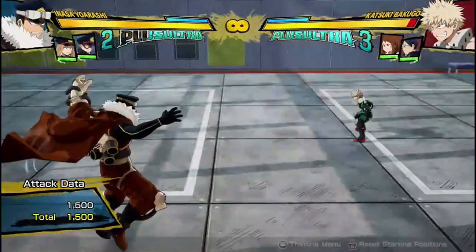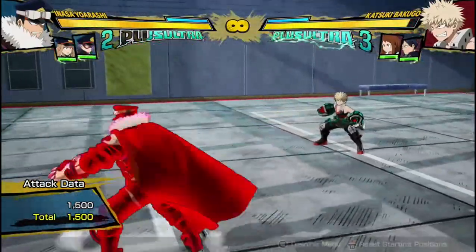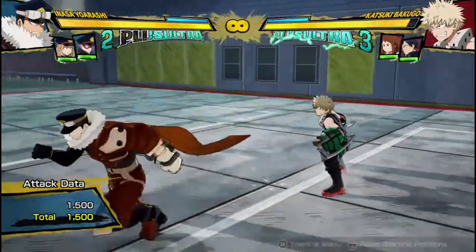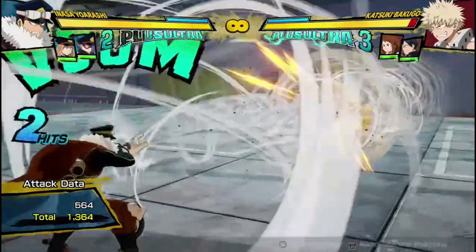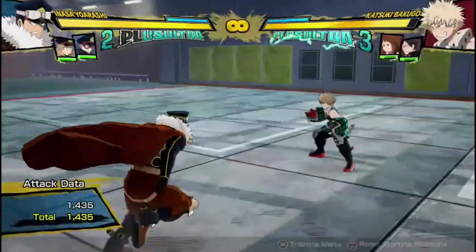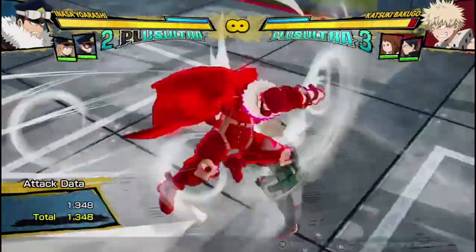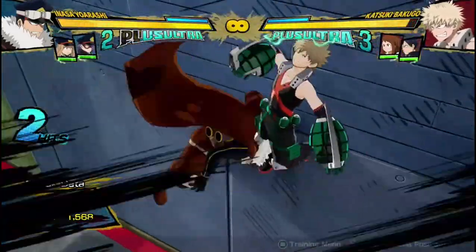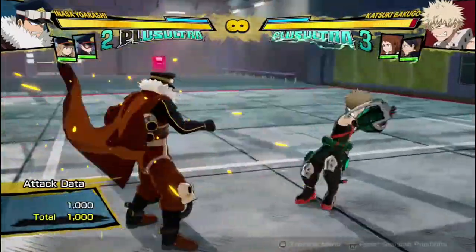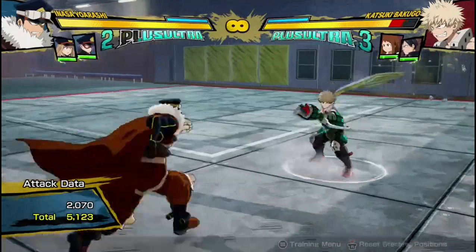His red attack is a decently ranged red attack where he leans back, so it can be good as a counter if you have opponents pressing buttons while they're in your face — it's a bit of a retreat. So if they press a button, you go back and the red attack will hit it. And like all the best red attacks, you can get combos afterwards, so that's what makes it great.